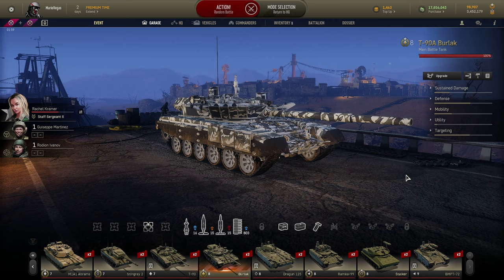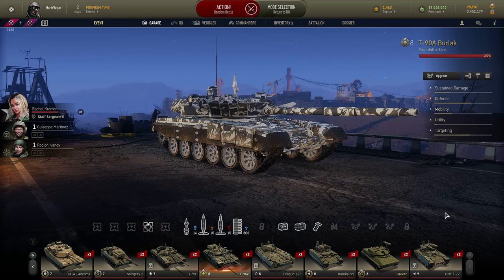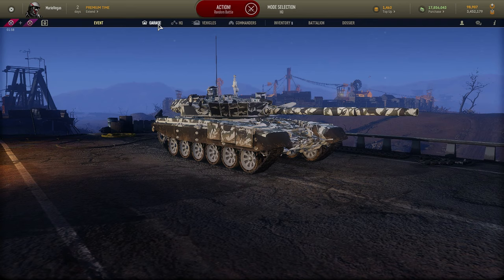Tip number five: if possible, pick the time of day when there are the most players online on your server depending on your location. More players mean the game will potentially last longer. Longer time spent in battle means more chances to hit targets, spot, drive, and so on — increasing your chances to earn more experience, reputation, credits, and complete contract missions as you go. Timing is very important. If you have no choice but to play during off-peak hours, which increases waiting time and makes smaller PvP teams, you can go for a PvE mode instead as an alternative.